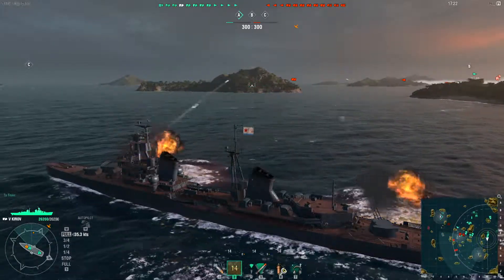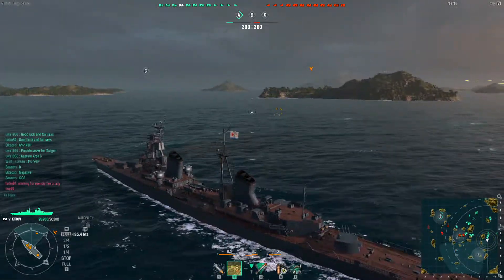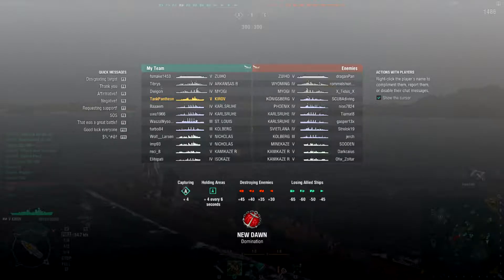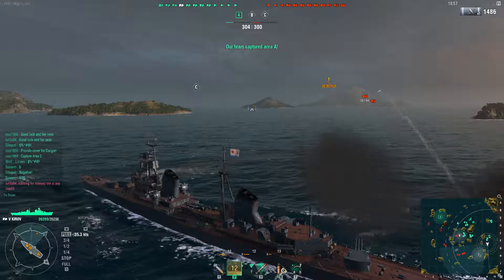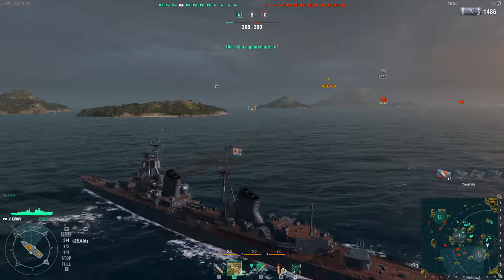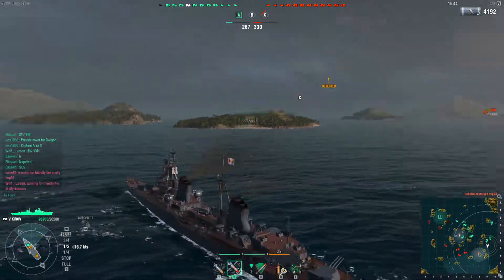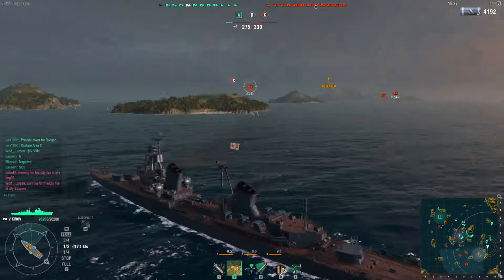One way to protect yourself is to hide behind heavy battleships. Right now I'm firing at that Konigsberg and things are starting to heat up. It's a decent matchmaking situation — the highest ships are tier 5, including the aircraft carrier Zul and a couple of destroyer types. The worst matchmaking possible for this ship would be tier 7, like the Colorado.